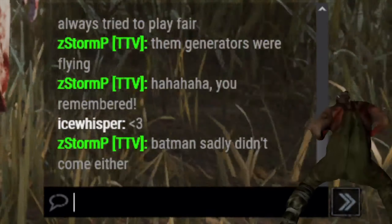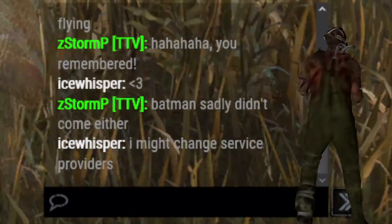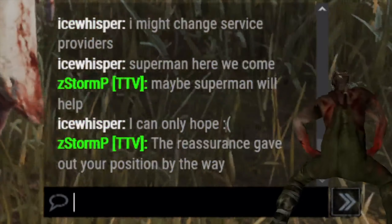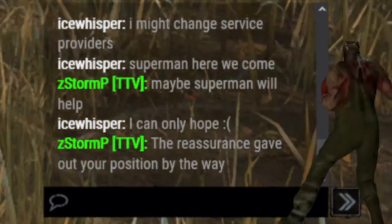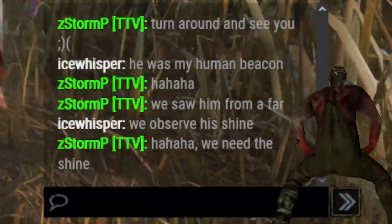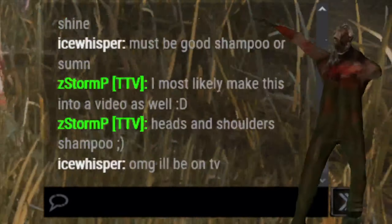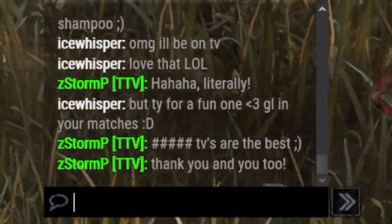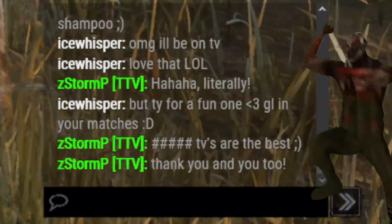They remembered us — you were really good, thank you. I tried to play as fair as possible. The Reassurance gave away your position — I panicked, I was like this person is glowing, someone is near. I turned around slowly and saw you. Call of Brine was literally the thing that helped us the most. Thank you for the fun one — you all played really good. It's just that the mistake at the end cost them the game.